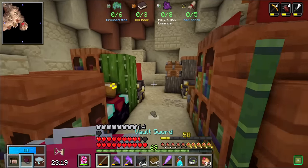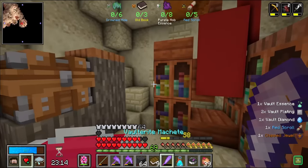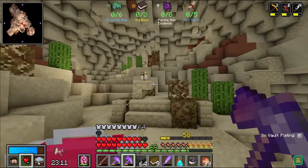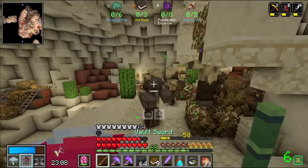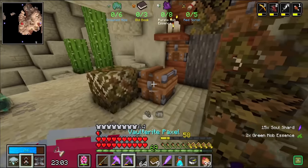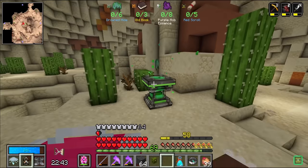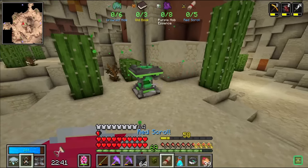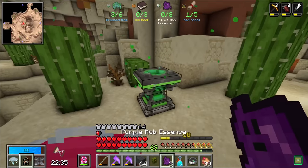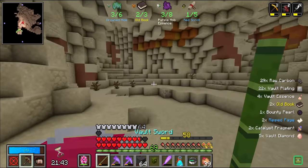It all just depends on how sinister one wants to be. Do I go full in — letting mobs out on people? I don't know if I have the heart to do that, to be honest. It's a little bit mean. But on the contrary, it is a competition and it would be very efficient. One room in, and I got three drowned hides — that was lucky. I got one scroll, two of the three books, and three of the purple mob essence. That's all of the books I'll ever need.